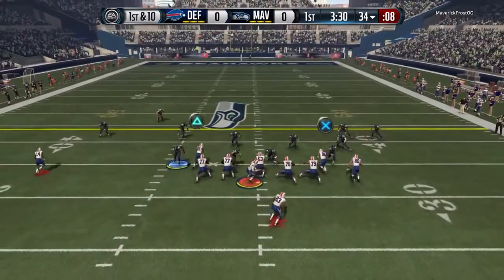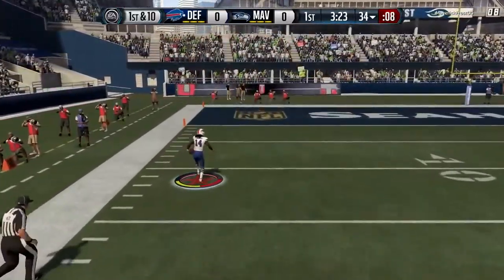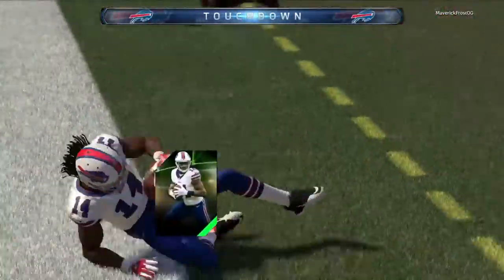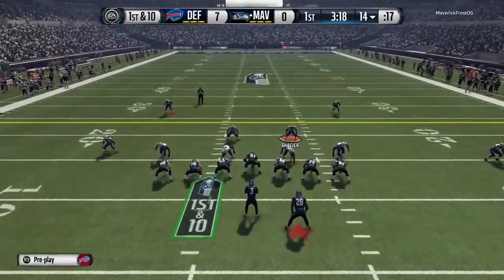He is a beast. He doesn't have a ton of yards but you can just tell by the way he runs with the ball he is an absolute monster. But we are going to start here with Sammy Watkins — he puts one move on the defender and he has gone to the house. That's 6 all day baby. Great catch by Sammy Watkins and an even greater run after the catch.